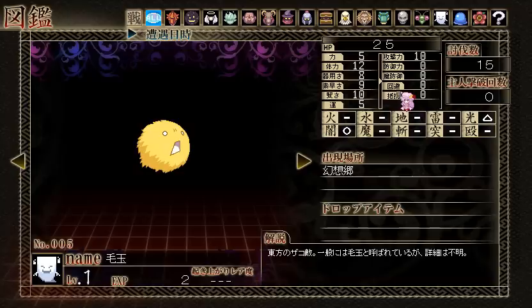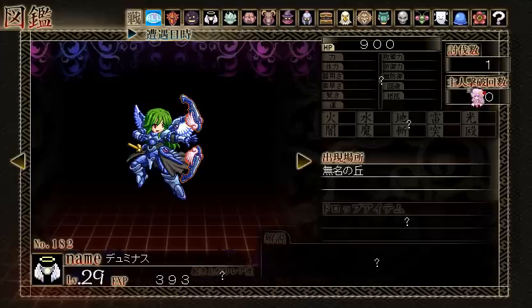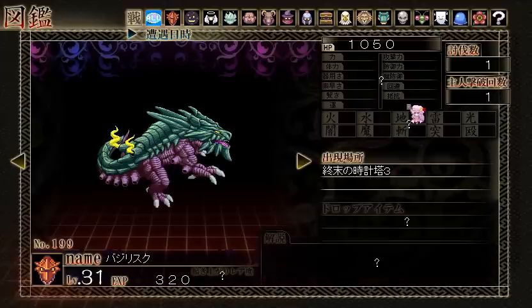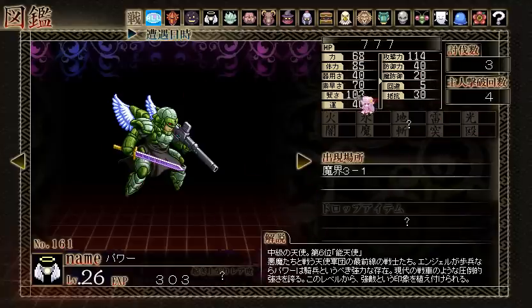Let me show you the bestiary. This is all the categories of enemies you can find in the game — you can use L or R to switch between them, and there's an All category. The information available is based on how many times you've encountered that enemy. The Allosaurus — I've fought it a lot, so I have its resistances, item drop, and whether I can recruit it. The more times you fight an enemy, the more information you get.